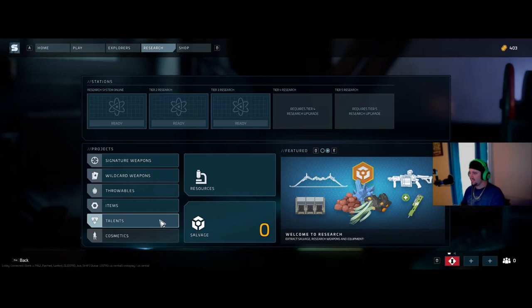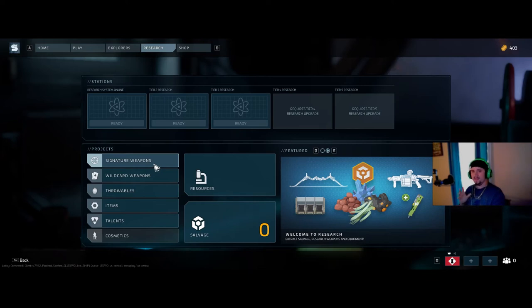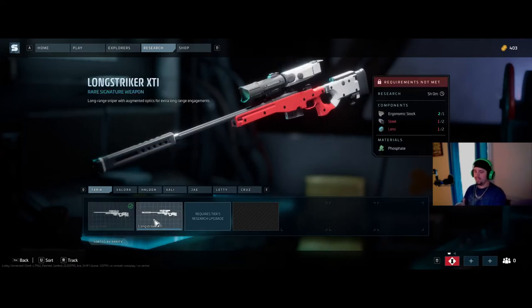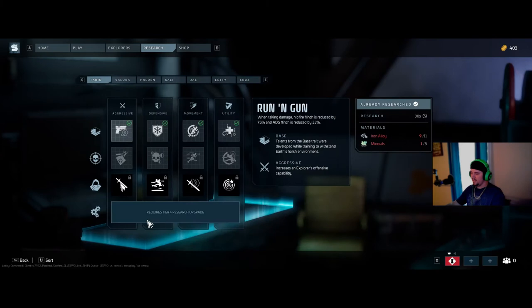Moving to talents — along with wildcard weapons and signature weapons, these are going to be the most important. I'd prioritize your wildcard weapon first, then your talent second, and then your signature weapon once you can unlock it. Going after your signature weapon makes it much more powerful and gives you an edge over teams that haven't gotten there yet. The XT will give me an advantage in a Valora vs. Valora fight — there's a real reason to save up for these.